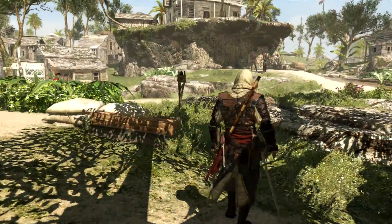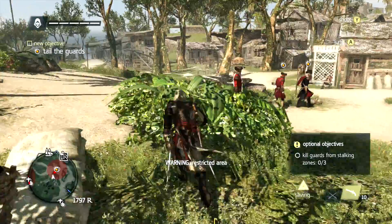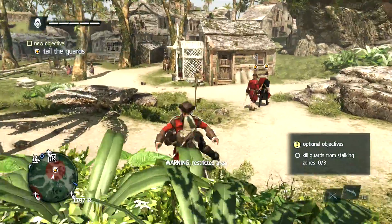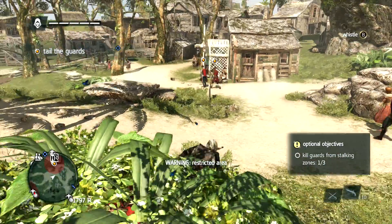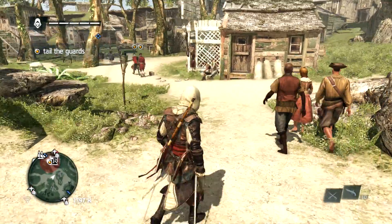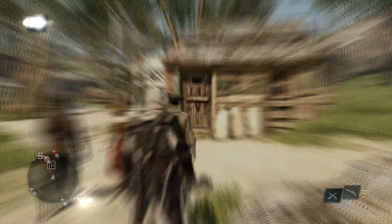What's up, ladies and gents? I'm your host, Sinisterino1. One more Assassin's Creed IV Black Flag 100% synchronization walkthrough. The optional objective here is to kill guards from stalking zones. You just need to kill three of them. First one's really easy, the next two can be a little bit more difficult. Tailing these guys is really a little difficult, as there's a couple of guards up there. They can see you and there's not a lot of places to hide.